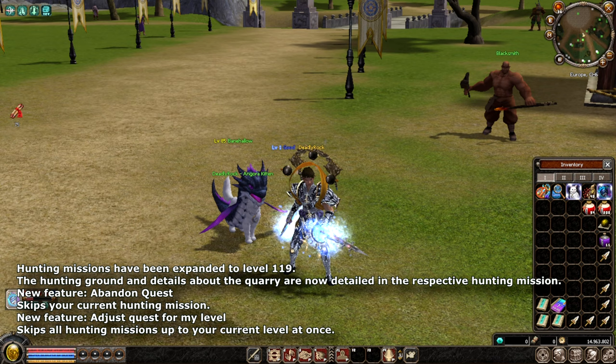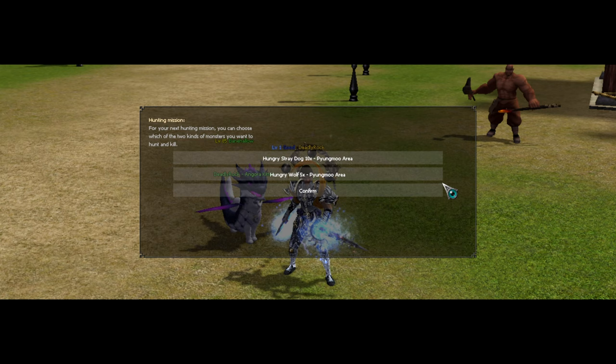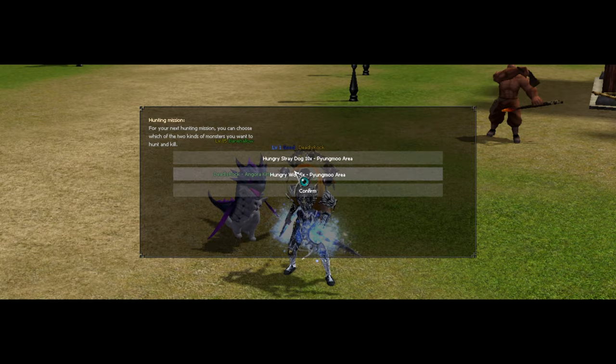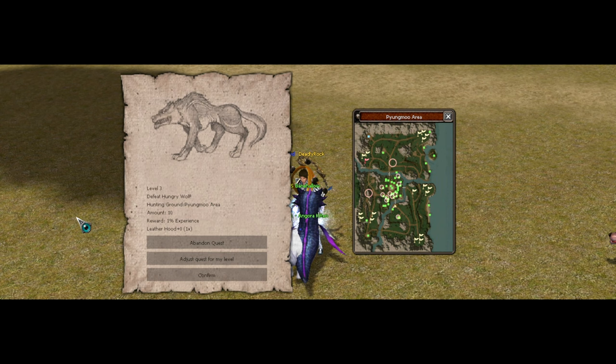First, let's test the new missions. In the mission tab, go to the hunting missions — you can choose which monsters to kill. On level two, I'm going to try killing stray dogs. The reward for level two includes experience and armor, and you can adjust it to your level.